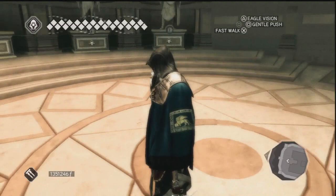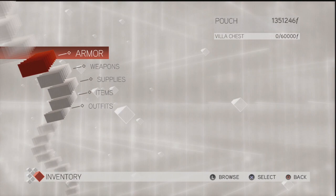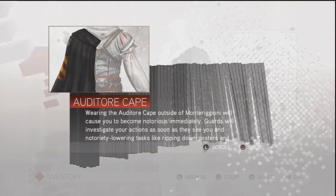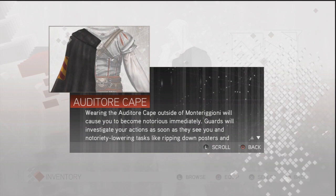Unless of course you are wearing this last cape — the Auditore Cape. You actually get a trophy for wearing this everywhere in the game. When you wear it, as you can read there, it makes your notoriety level full. So no matter what you do, the guards will always attack you on sight and be really suspicious of you.